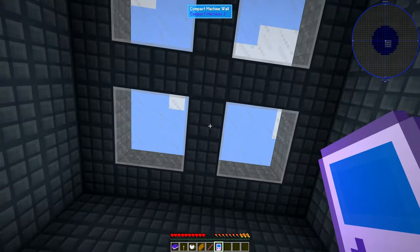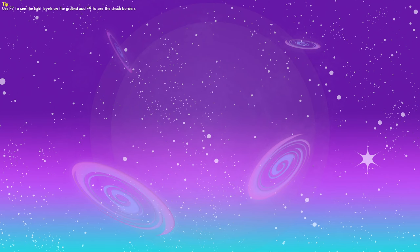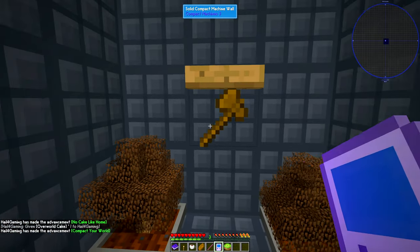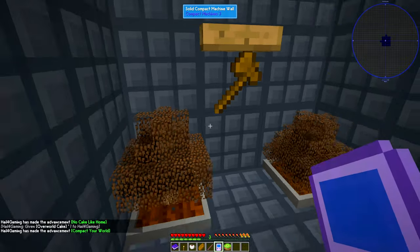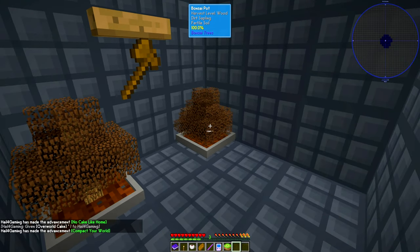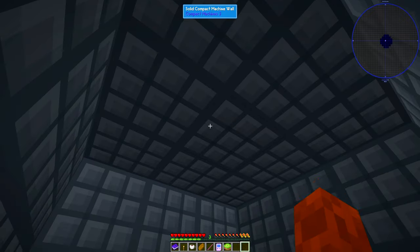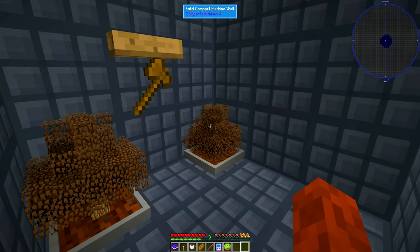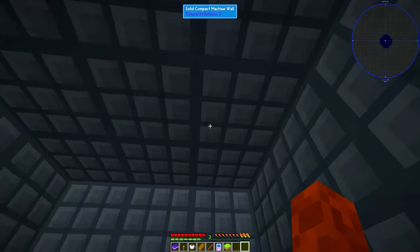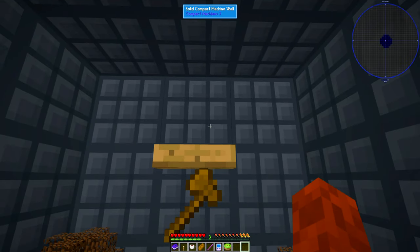Now, this doesn't look all that claustrophobic. Well, this is what we start with after it loads. So tell me that these nine blocks of space isn't claustrophobic. I will say, I've played this specific world type — this is Sky Factory 4, Compact Skies world type — about three times easily, because I have a lot of fun with it.